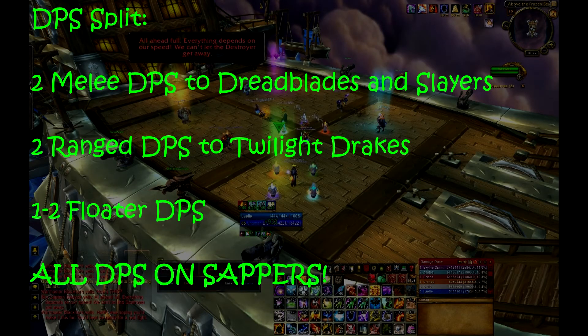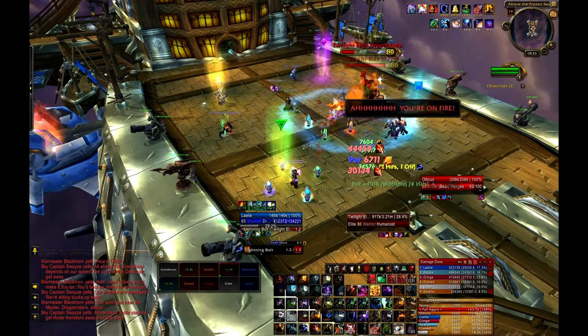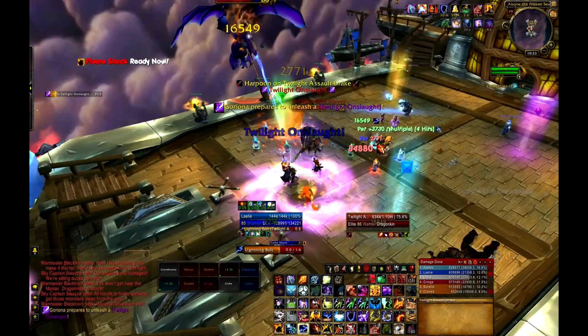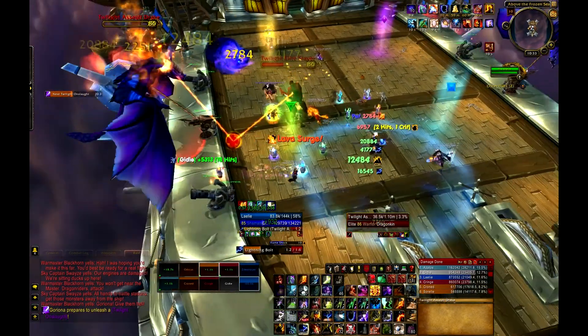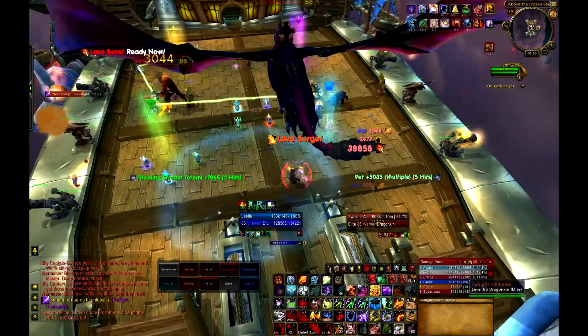Your DPS will need to split evenly between the adds during Phase 1. With a mixed raid group, your raid should assign 2 melee DPS to the Dreadblades and Slayers, 2 ranged DPS to the Twilight Drakes, and 1-2 DPS to float between the adds. All DPS need to focus on the sappers when they appear. Your raid should spread out around the ship — use the four corners of the boat to split the raid into 2-3 person teams. Each team is responsible for standing in the Twilight Barrages near their position to minimize ship damage. This positioning also makes it easier to dodge the Blade Rush ability. Blade Rush can apply dot effects to players hit by the charge, so raiders should make sure they are not getting hit by it.